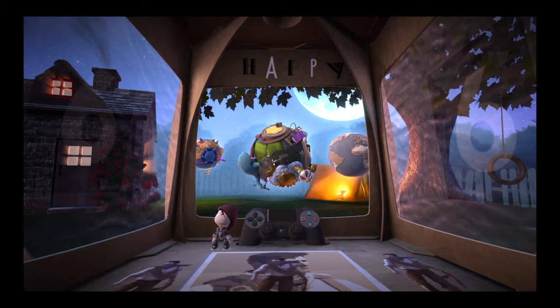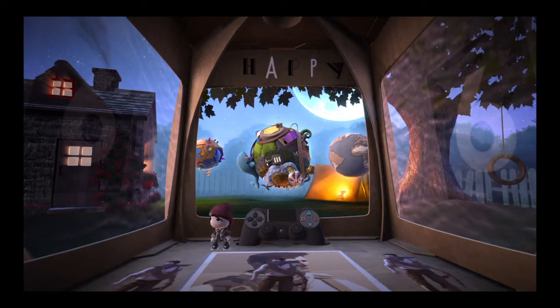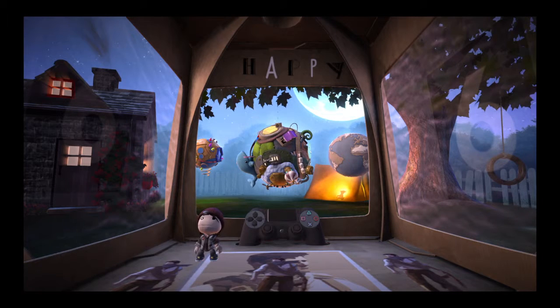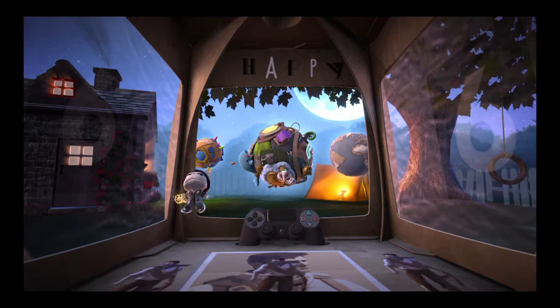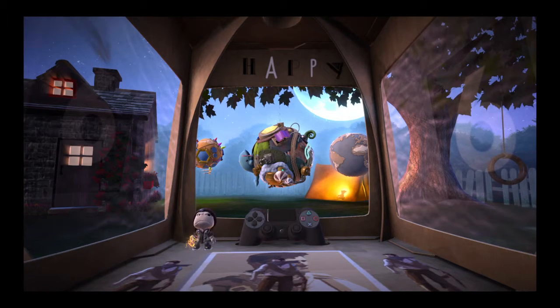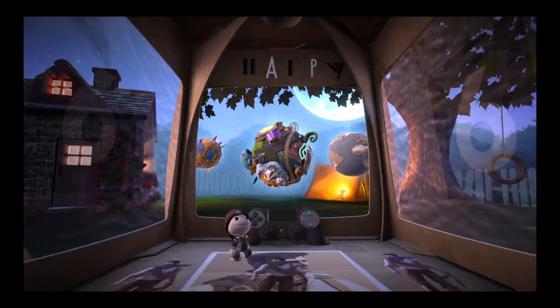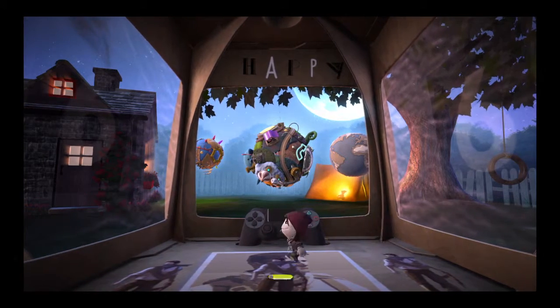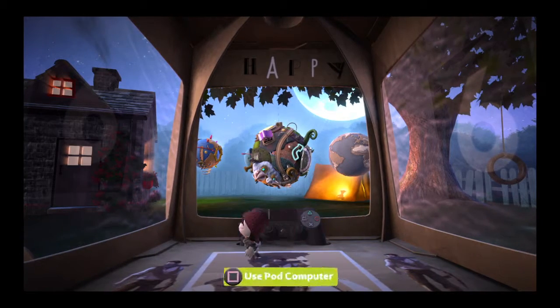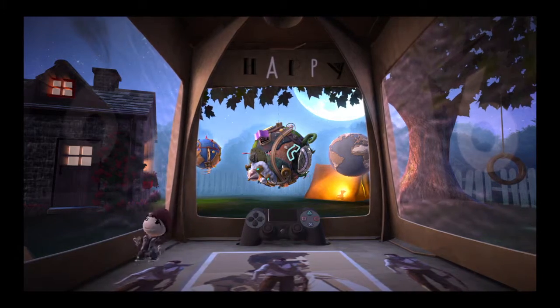Hello everybody, welcome back to LittleBigPlanet 3. We're in the pod. Last mission I finished off that little tutorial area and I got this tool — it's kind of like a vacuum cleaner, a blower gun. It's on the front cover. It can blow stuff away and it can suck stuff in. We do have a pod and I customized it — above the main window I put the word 'happy'.